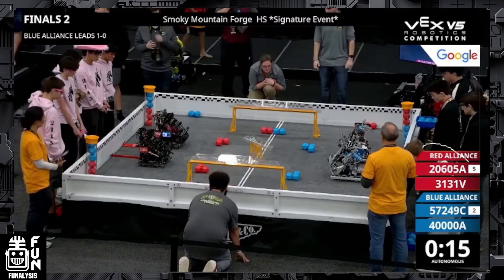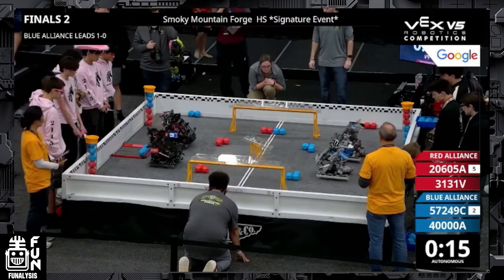Before we start off, I just wanted to point out that the numbers on the right side of the screen are incorrect. On the red alliance we have 2145V and 2145Z, and on the blue alliance we have 99040B and 40000E. Let's start off here in autonomous.